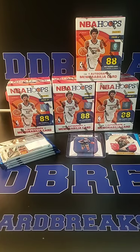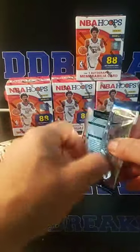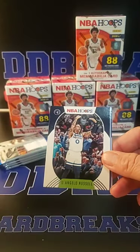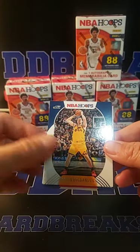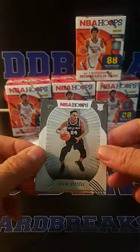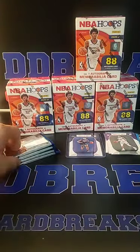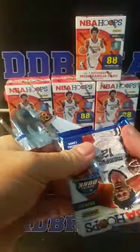Put our rookies in the penny sleeve pile and we'll top load some of the bigger rookies before we mail it out. Russell Westbrook, D'Angelo, Brooks, Bogdanovich, Thomas Bryant, Thorne, Detroit, Vassal for the Spurs, and Nico for Golden State. Going through a little bit slower right now — before we get to a few more boxes I'll just go through the base ones a little bit quicker.